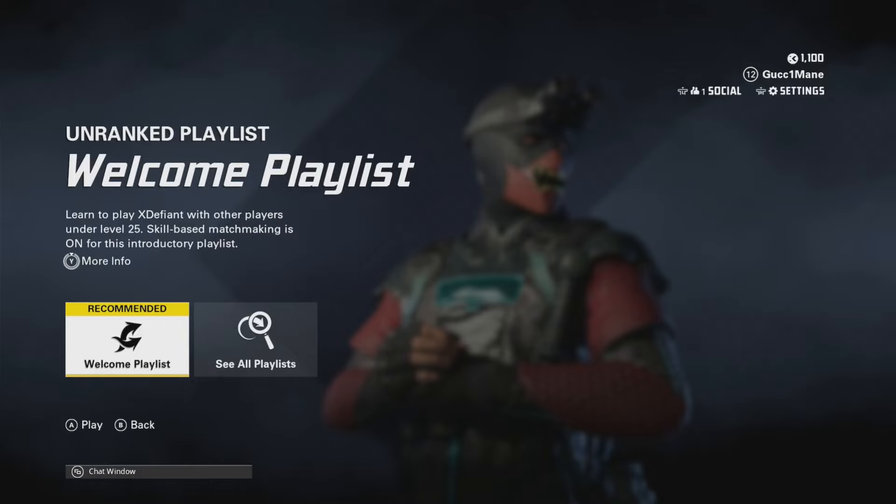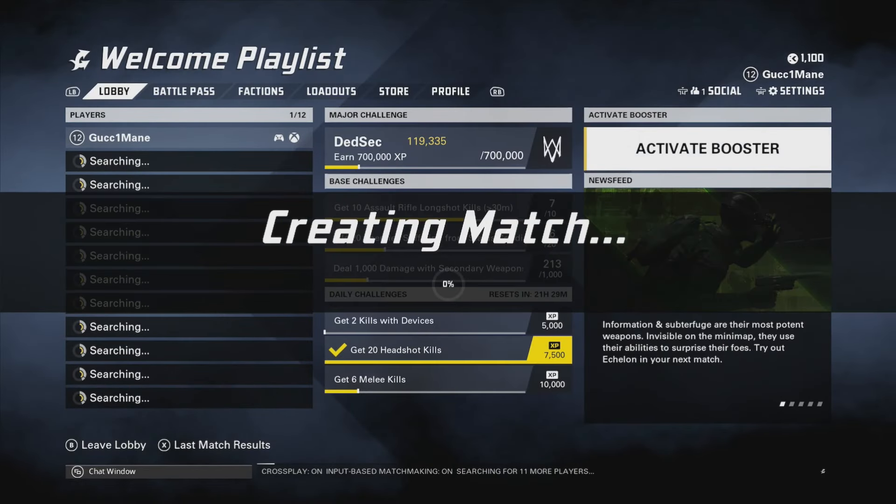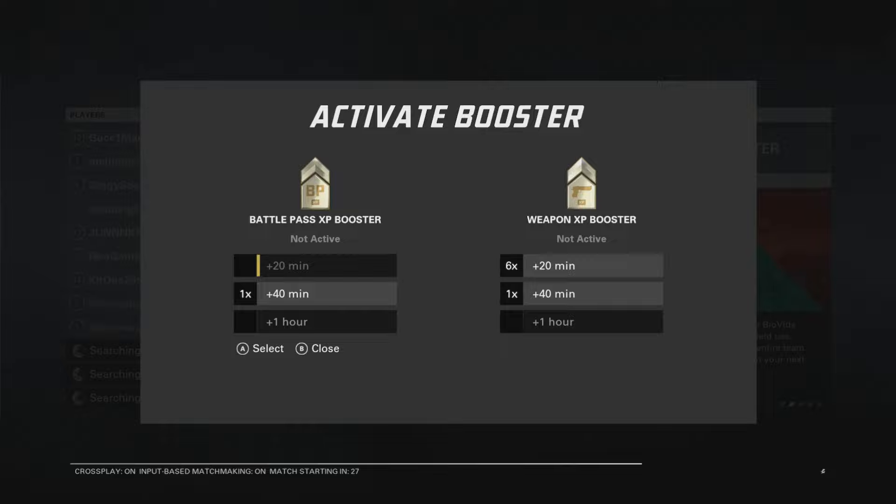It doesn't matter if it's ranked or unranked. Once you are on the playlist screen, go over to the right-hand side where it says 'Activate Booster,' then go ahead and select it. Once matchmaking has finished and the game has loaded up, you'll see you can go over to Activate Booster.